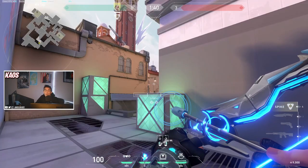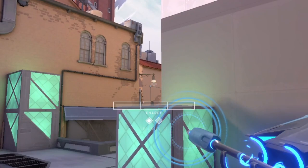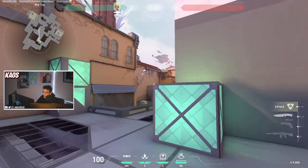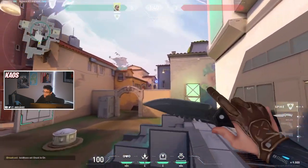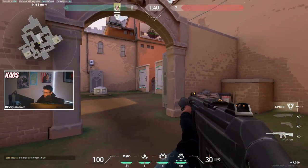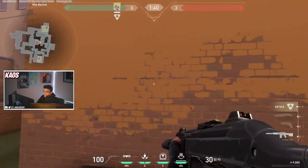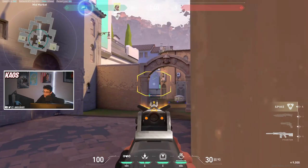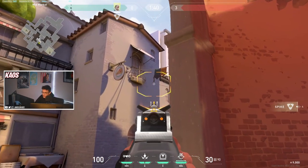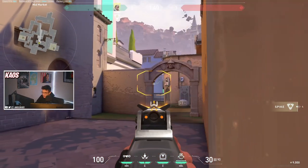A great early round arrow to help you take mid control: when the barrier drops, do a one bounce fully charged dart from underneath this lamp. Your arrow will land on this wall and scan anyone standing close to these arches watching tiles or top mid. This dart also scans markets, so if you have an enemy sitting there with an Operator, it'll scan them and force them to either shoot it out and re-peek or hide and wait for the full scan before re-peeking.